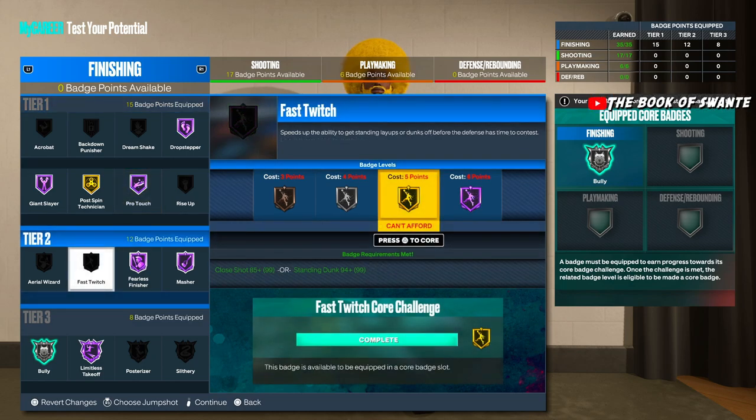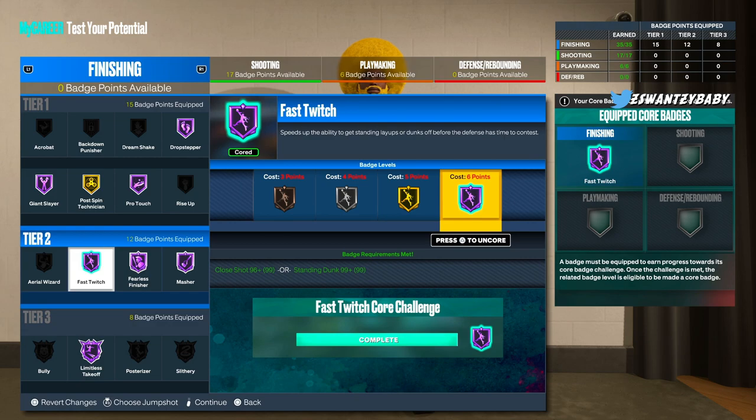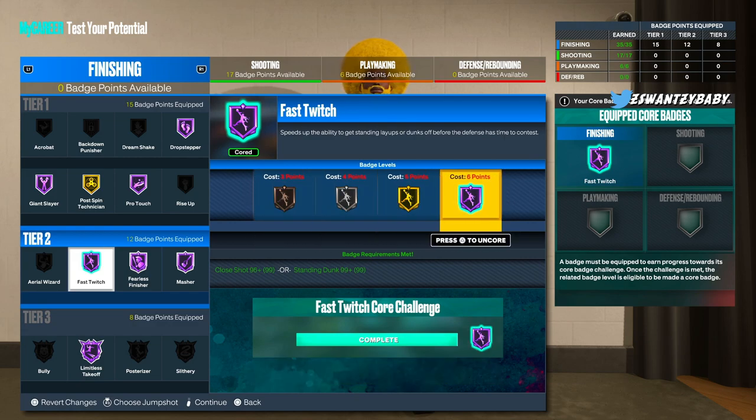Fast Twitch is definitely a good badge - it does help you out. I really wish it wasn't a badge because I don't always have enough points for it. For a big man or lockdown, it definitely helps. As a guard you probably won't have enough badge points, but if you do, go for it. You also need certain stats to use this. Definitely as a big, if you have enough badge points, invest in it. Hopefully modded controllers come out with stats so we can figure out the exact best tier.